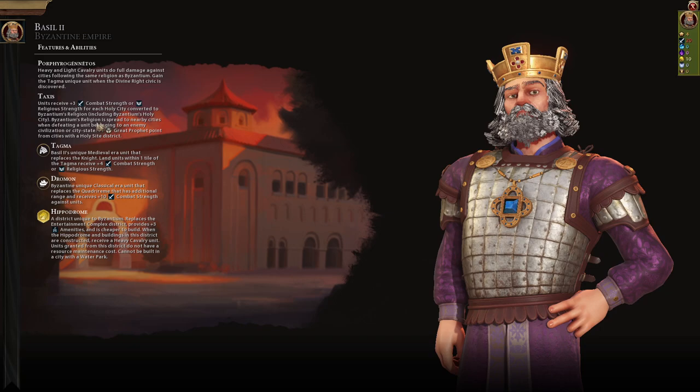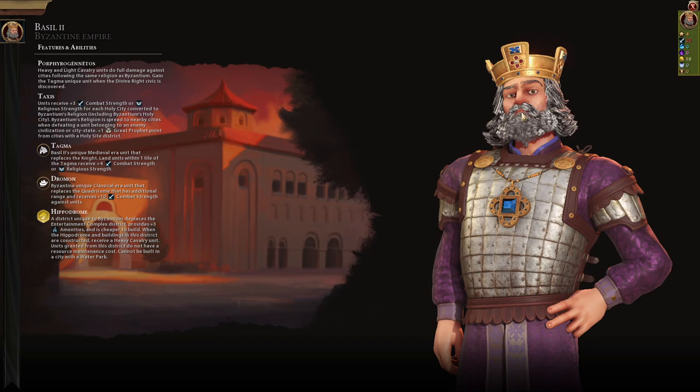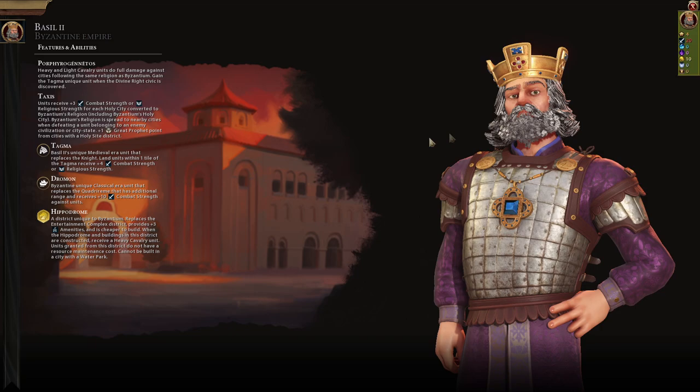The Tagma is incredible — land units within one tile of the Tagma receive plus four combat strength. Stand two Tagmas next to each other and they have plus four, but equally they have 50 combat strength, up from the knight, so 54 combined. I also get plus three combat strength for every holy city following my religion including my own. This is a huge map so there are seven holy cities — that's a potential plus 21. Byzantium are brilliant on huge maps.